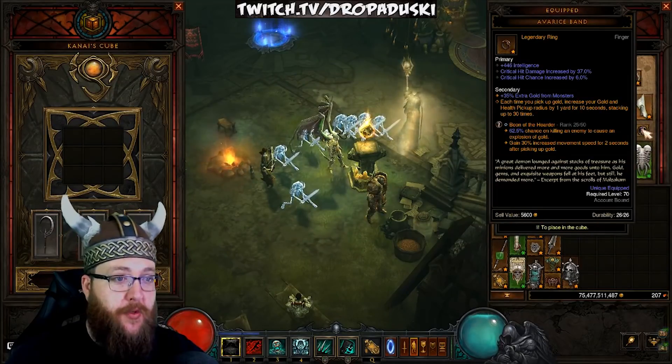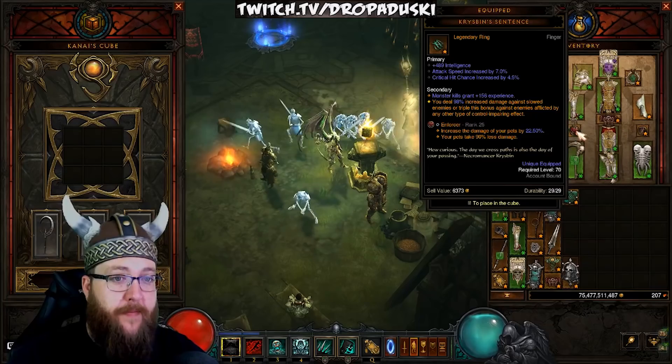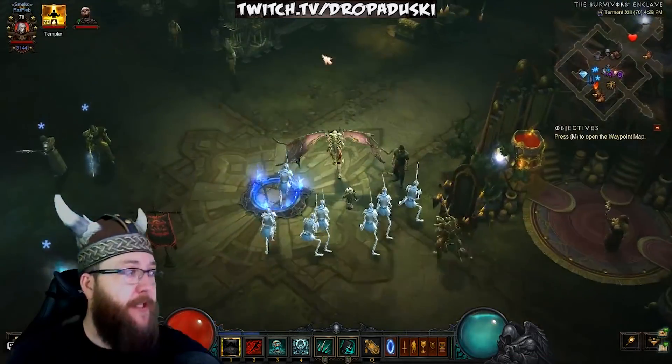The legendary gems we're using: a level 25 Bane of the Trapped, a level 25 Boon of the Hoarder, a level 25 Enforcer, and a level 25 Bane of the Trapped. I like to keep those gems low just to be realistic.